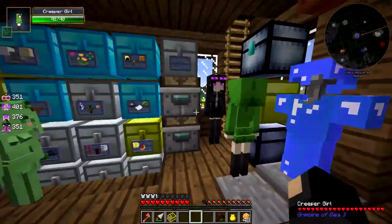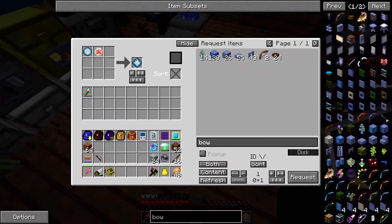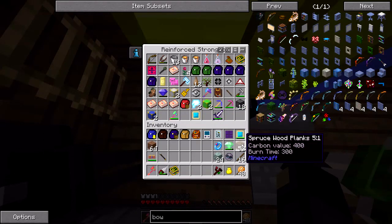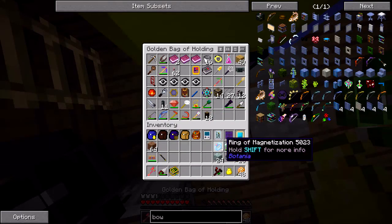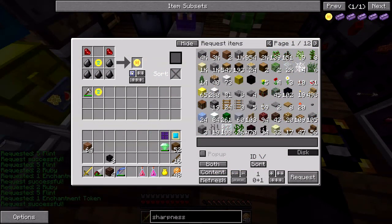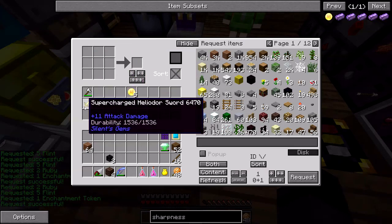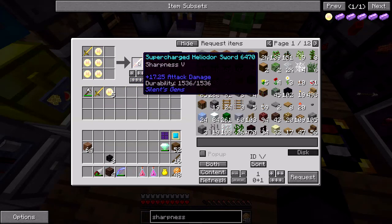Now I guess I need to work towards killing a wither so I can get another nether star. I don't really have a good bow — are there any good modded bows? Actually I do have a bow. It has infinity and unbreaking on it — good enough I suppose. I'm making a good sword here, so let's put sharpness 5 on it. I think that's the only thing I'd really need.